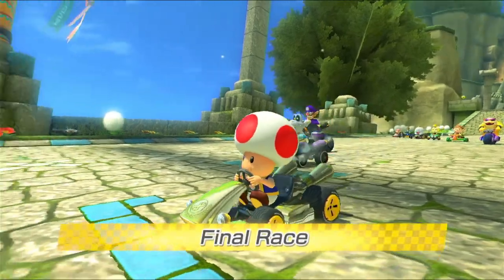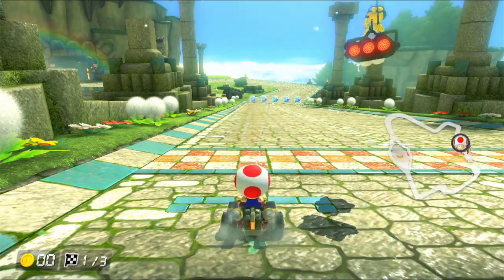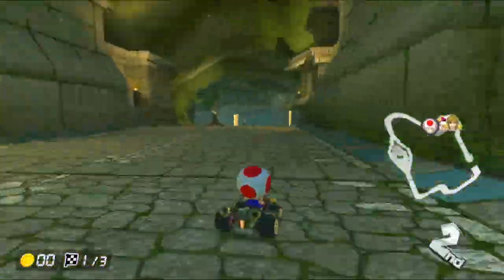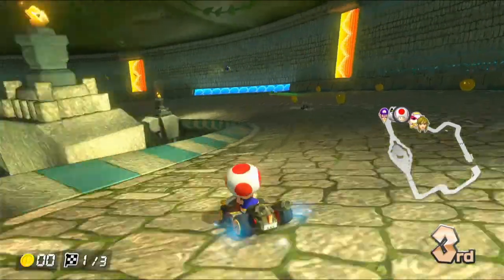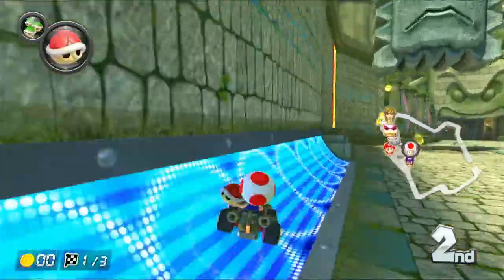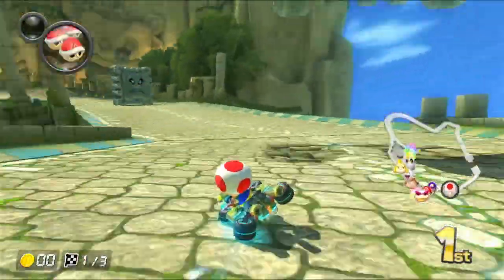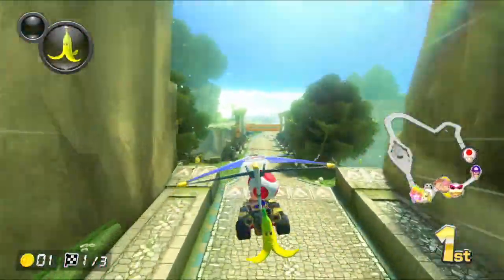Thwomp Ruins also — some of the shortcuts that you have to go off-track for could possibly be better in 200cc, maybe. You still get slowed down by everything, and everyone else goes faster still. That's rude — I'm trying to win here. I'll grab the double item. That was a bit of a waste of items, but it's okay because I'm enjoying myself. I'm in my element completely.